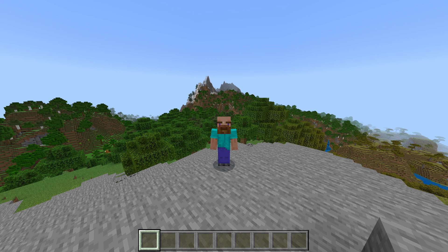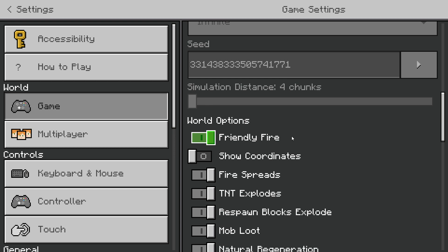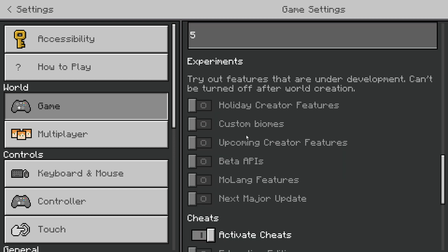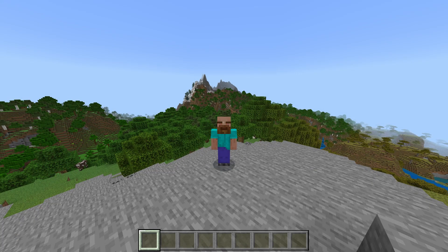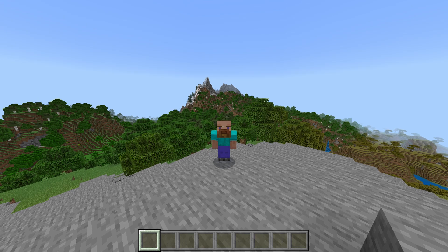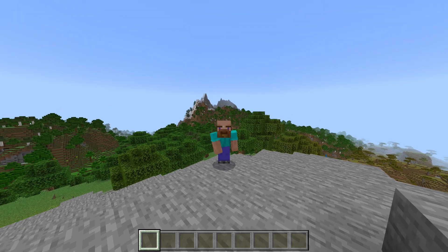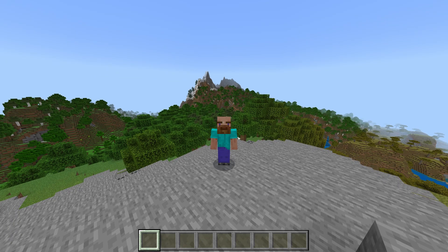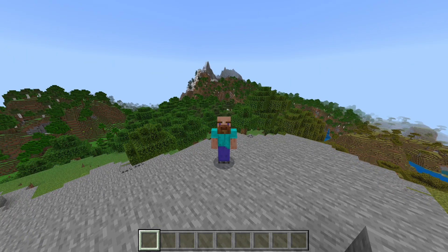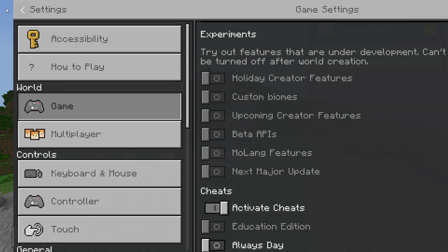They've added 1 out of 20 features that will now be available under the Next Major Update toggle, which is going to be on the World Creation menu right over here. They've added major features like placing mob heads on note blocks — note blocks will now play one of the sounds that those mobs make. Piglins will now drop their heads when killed by a charged creeper, and they've added a block of bamboo and its stripped variant. Those won't be available in the vanilla game because they're 1.20 features, so you'll need to enable the Next Major Update toggle.